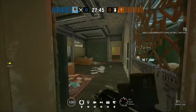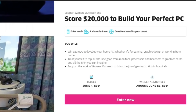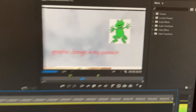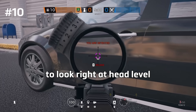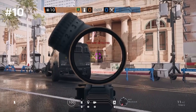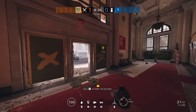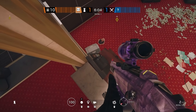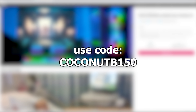Before the next trick, a word from the sponsor Omaze. Omaze raises money for charity by offering amazing experiences and items. You can enter for a chance to win $20,000 to build your perfect PC — covering peripherals, monitors, RAM, and everything else. Every donation supports Gamers Outreach, which provides recreation to children in hospitals through gaming. Go to omaze.com/coconutb and use the code below for 150 additional entries.